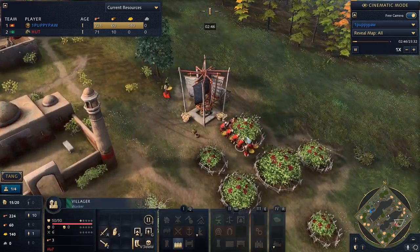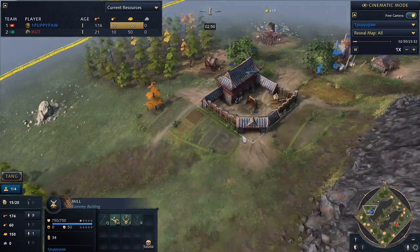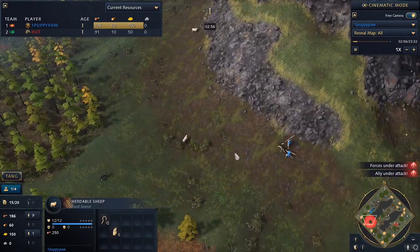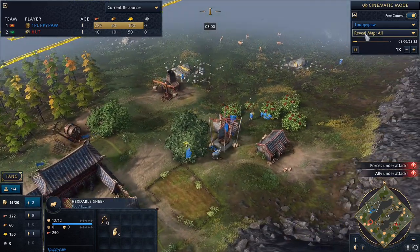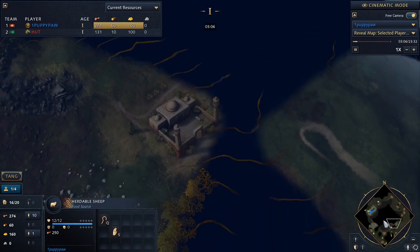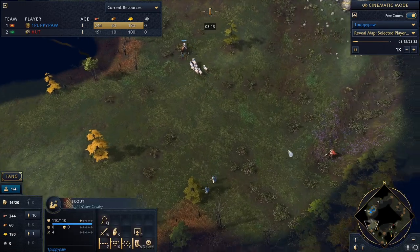Interesting to see the Delhi focusing a lot on the berries. The Chinese are also taking the berries, kind of saving their sheep for a little bit later — sheep can be a little less reliable if your enemy gets more sheep from the map early, or if you'd rather send your scout directly across the map to explore the enemy base instead. But we're seeing a lot of success finding sheep right now for Puppypaw.